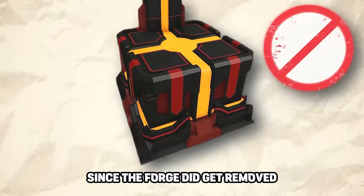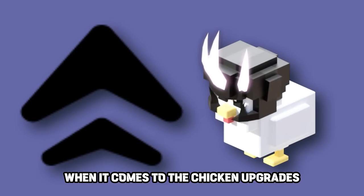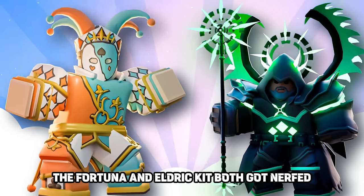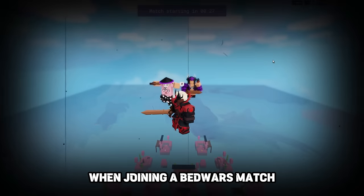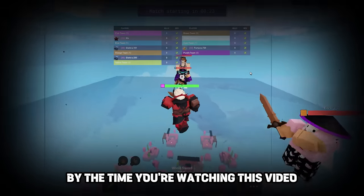Since the forge got removed, the Talia kit's chicken upgrades are now in the ERA tab. Because of 100 HP, the Fortuna and Elder kits both got nerfed — the base damage is adjusted. There is also currently a weird bug where every time you join a Bed Wars match, your team color keeps changing. By the time you're watching this, it's probably fixed.